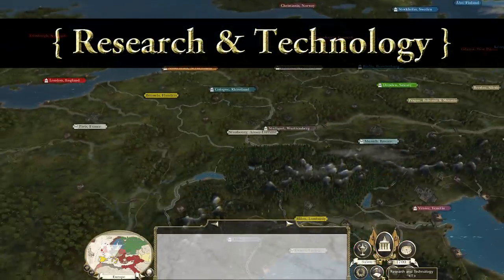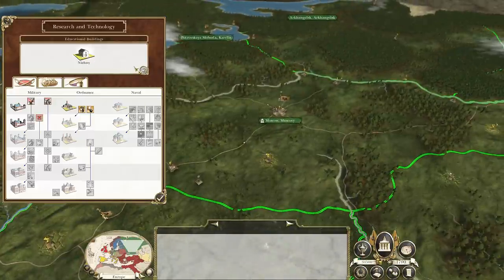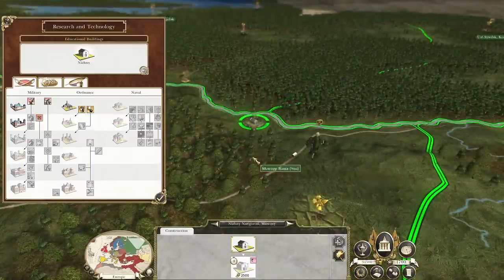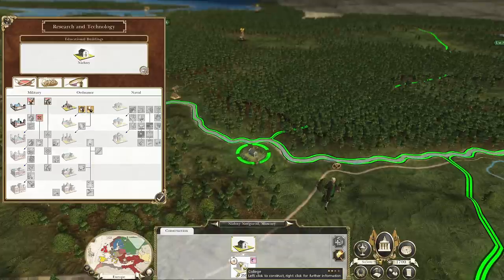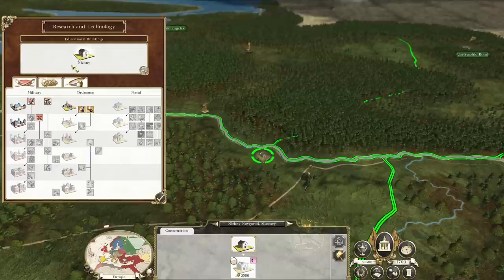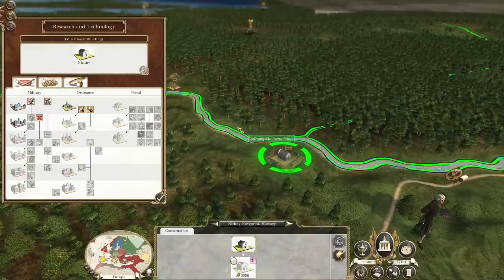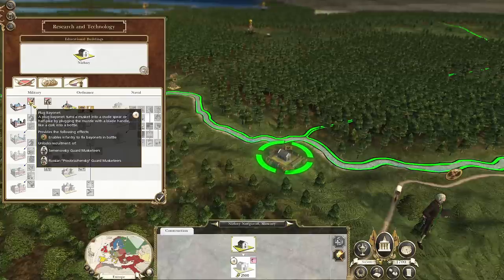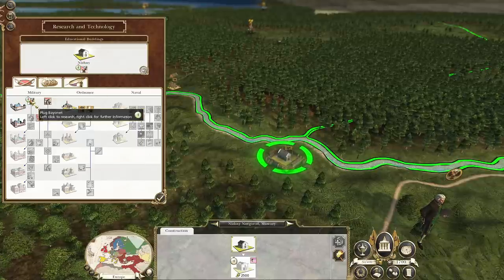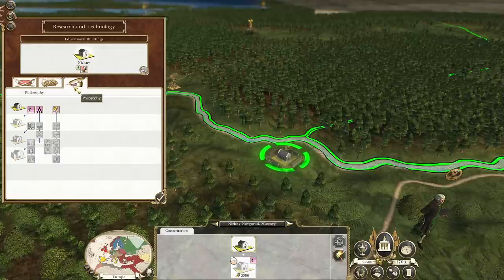Next up, we have Research and Technology. To actually advance your nation, you have to have a college - at least a school. We have one in Nizhni. As you advance in your campaign, you're actually going to be able to upgrade this small school to a college, then a university, then a classical university, and it'll just keep going from there. Right here on our technology tree, I can get them started on researching plug bayonets. Once you have a completed school, you can assign a technology to research. We can research plug bayonets for our infantry - it will take four turns at the current level of just the simple school. Besides the military technologies, we also have industrial technologies and philosophy, which will advance our government.